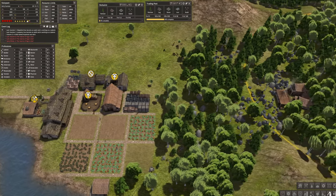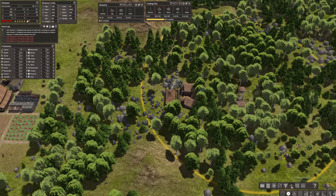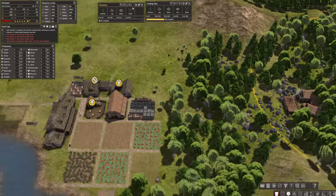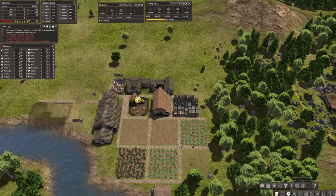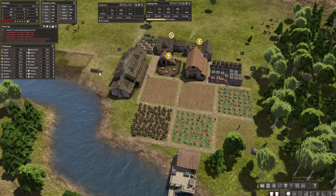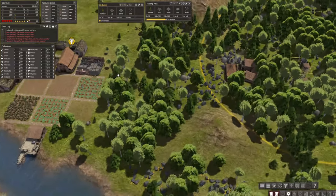They're working on the trading post first instead of the herbalist — I don't know what's happening or what I did wrong. I need people working on the herbalist. They deconstructed the old herbalist before finishing the new one — oh no.